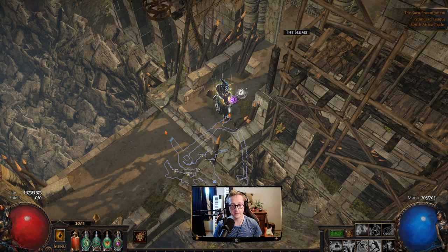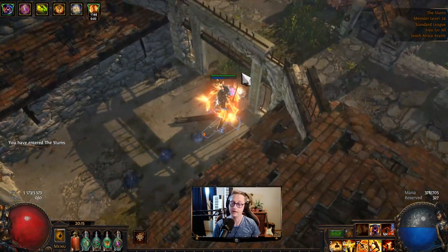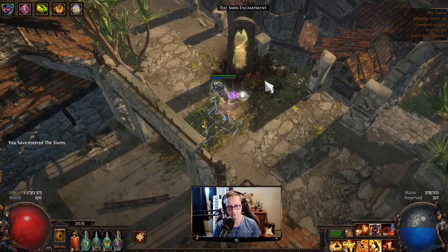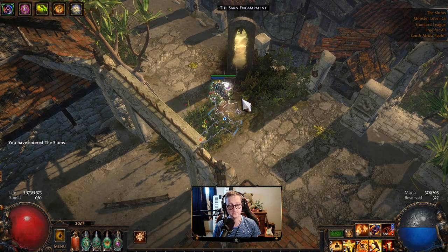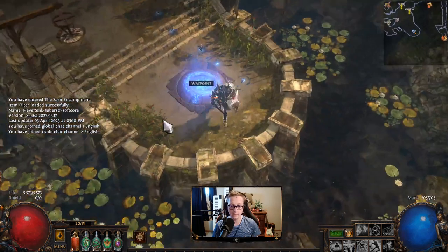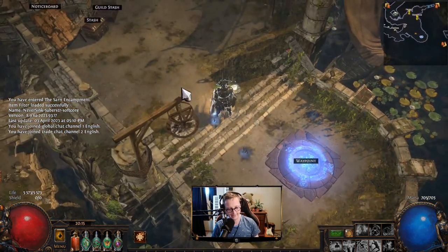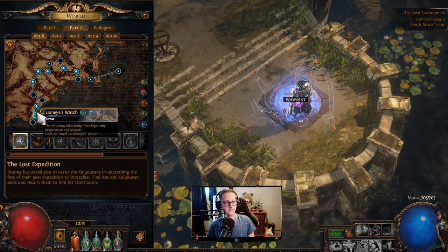A lot of people had a question about why I suggested the 'make your character fall asleep' strategy instead of dropping a portal and then logging out and coming back in. This will cause your portal to close — so if we open a portal and then exit to the character selection screen and log back in on the same character, that portal is going to be gone. That's why we do the go-to-sleep method. Anyway, let's hop straight into Act 6.